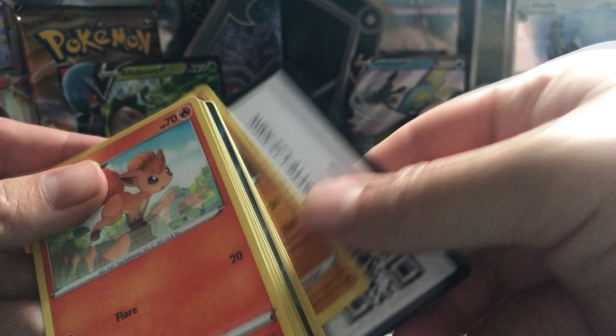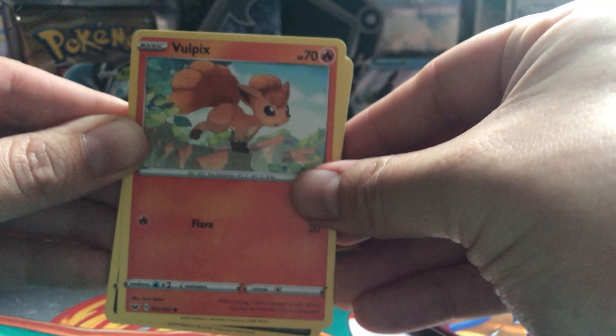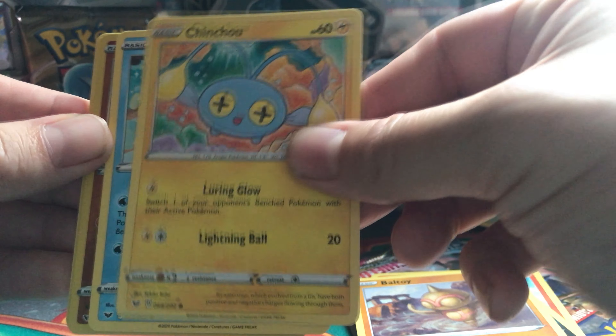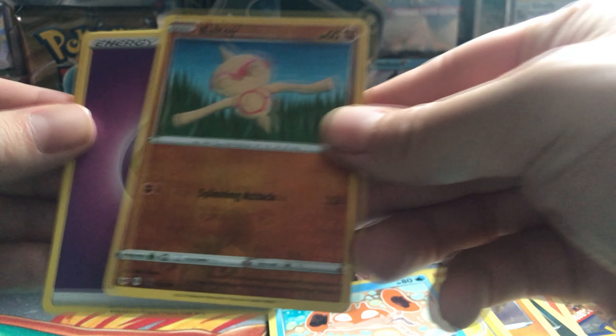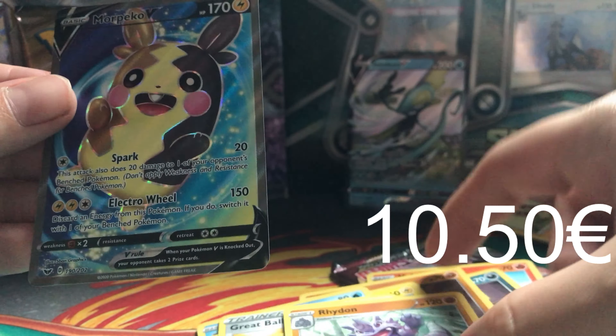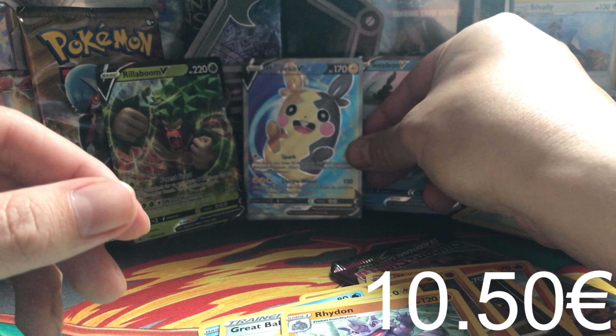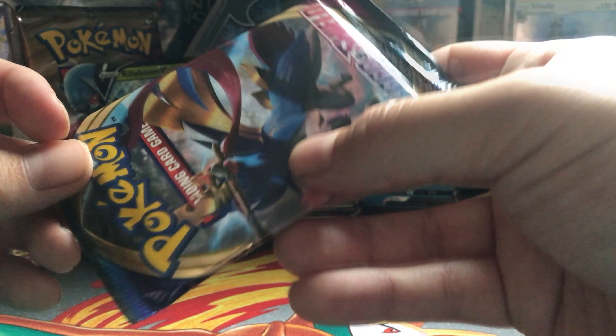Let's open another one and see if we get any good hits. Here is an online code for you guys. We got Wooloo, Nickit, Baltoy, Chinchou, Krabby, Baltoy Reverse, Psychic Energy, Great Wall, Potion, Reindeer. And we got Morpeko V card — that's a good hit!